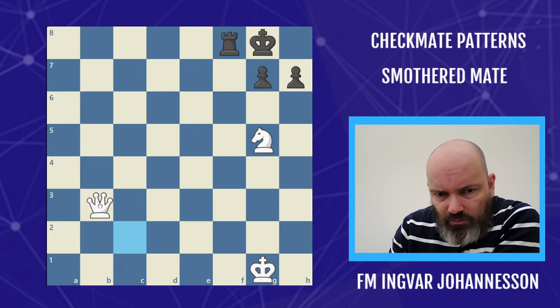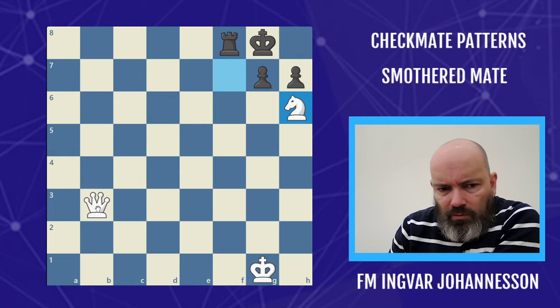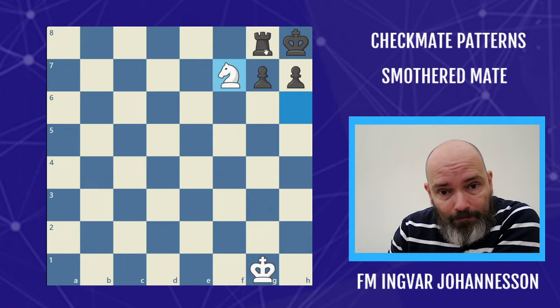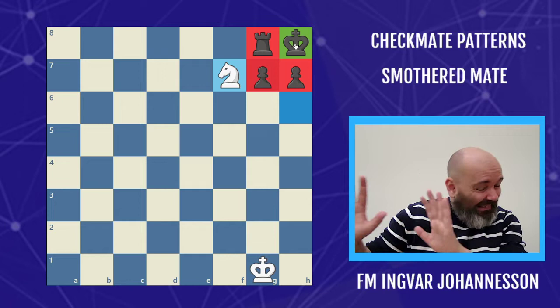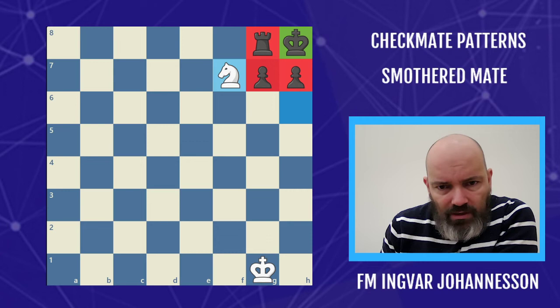This is the basic skeleton: a queen — and this will most often happen in a corner. A queen gives a check on the long diagonal, the king moves to the corner, we give a check, king moves again. We have a double attack by the knight and the queen. King goes to the corner, then the queen goes to a protected square so it has to be captured by the rook, and then the smothered mate follows. The king is boxed in by its own pieces — it's smothered.